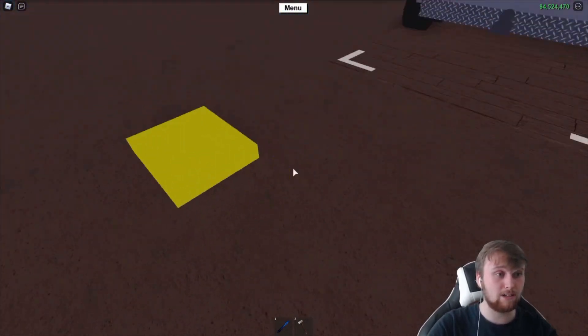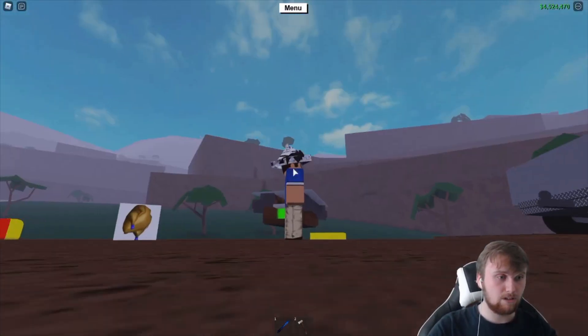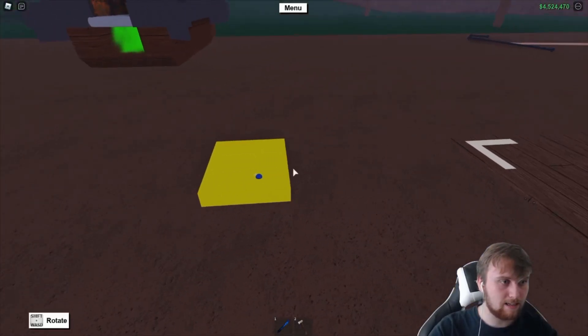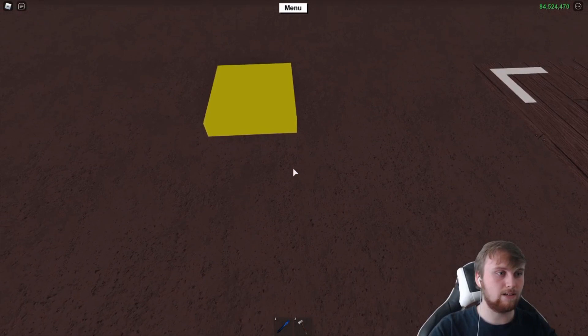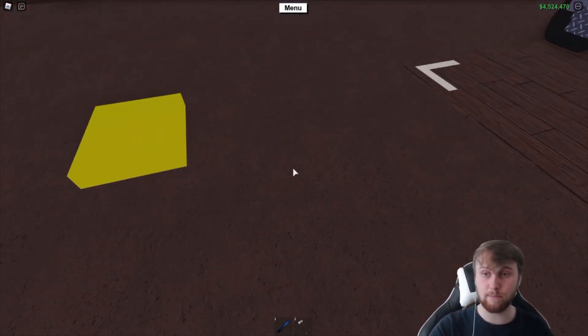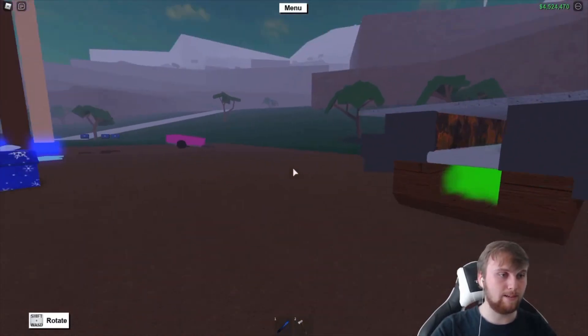I can drag it along with me to that point, but then when it comes onto an extra slot — another slot that I've purchased. Because you can see, or you used to be able to — you can see a faint line just going along there. That is the separation between the two pieces, the two plots of land that you purchased. So you cannot drag it from that point there.